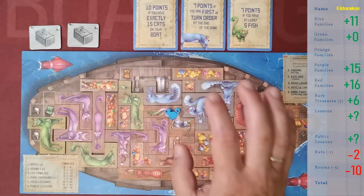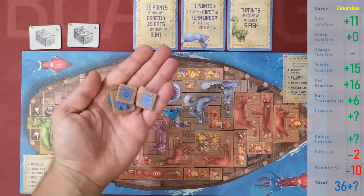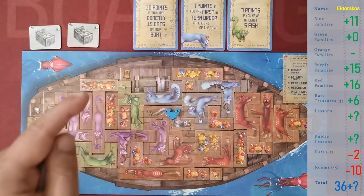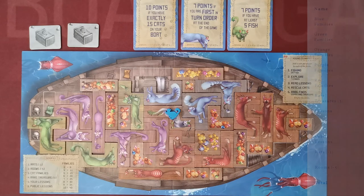The player with the highest score wins the game. In case of a tie, the player with the most fish at hand by the end of the game is the winner; after that, all tied players share their victory. That was how you play the Isle of Cats — now you know what I'm going to be doing during my holiday! If you liked this video and want to see more, please subscribe to my channel. Until next time, have fun and play more board games.